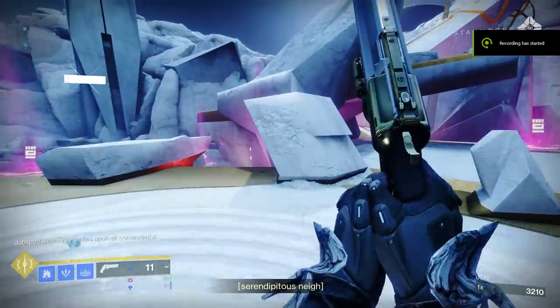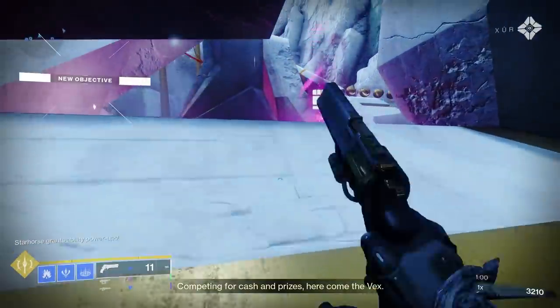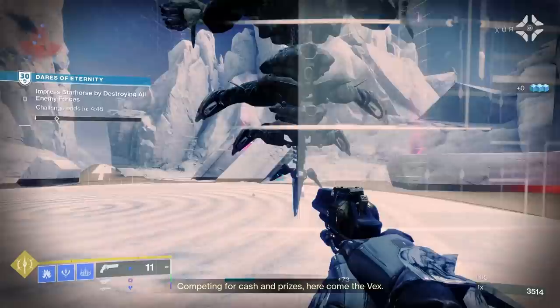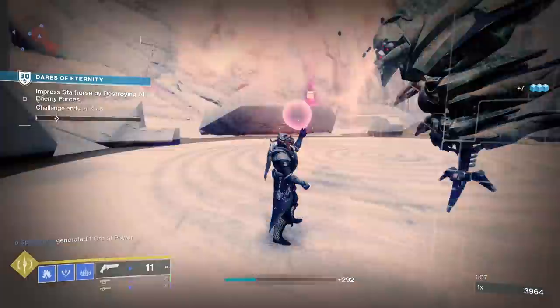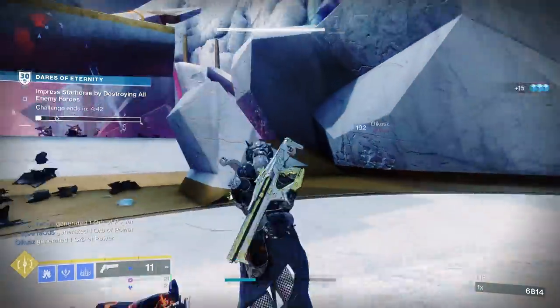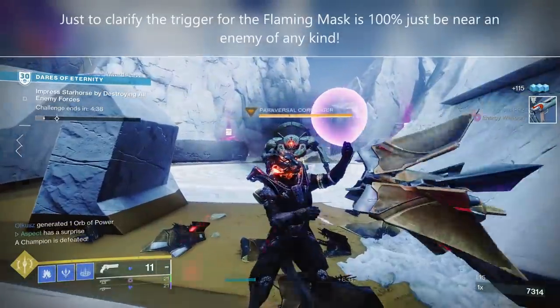Okay, so it's a bit random. I'm not really sure what the trigger is, but it was flaming a second ago. I think you have to take damage for it to flame. So I'm going to take damage from this Hydra here. See, there we go — it's flaming. I think you just have to be near enemies. So the trigger for the flaming helmet is that you need to be near enemies.